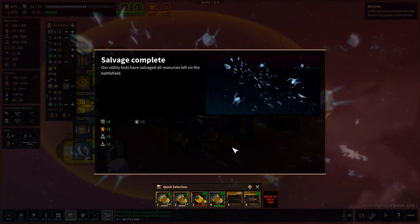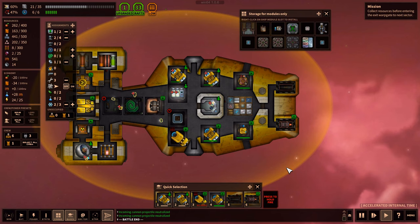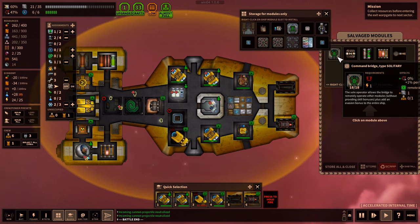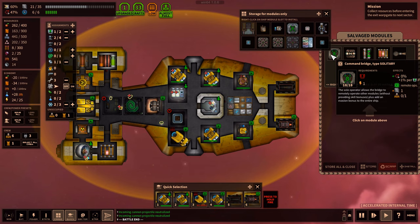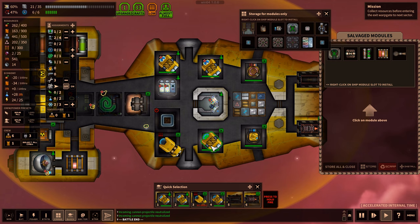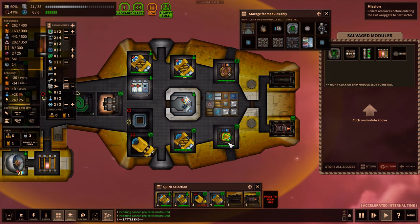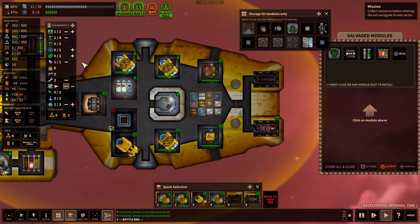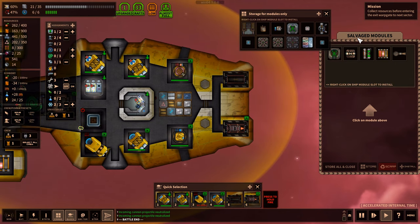Our utility bots have salvaged all the resources. We get only 66 fuel — that's not a lot, but still quite nice. Five modules. Command bridge type solitary. This is a solitary remote — but what's actually the difference if you have two people or one? I guess things get a bonus to aiming. Maybe I should have two people here instead of at some other station.